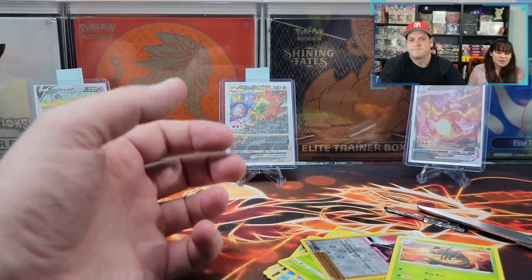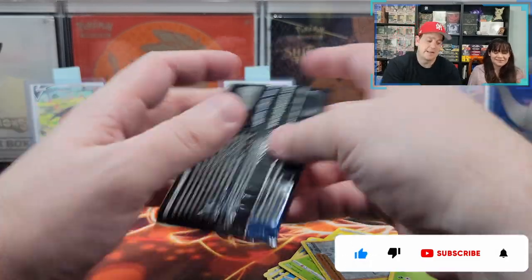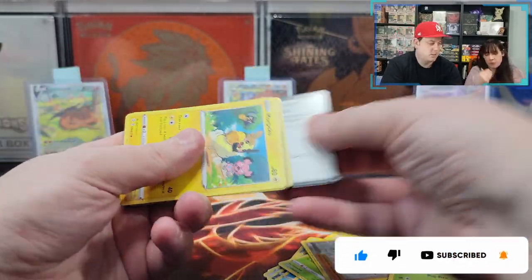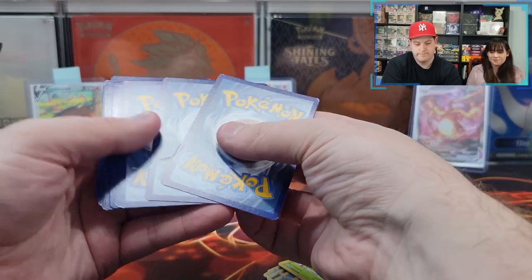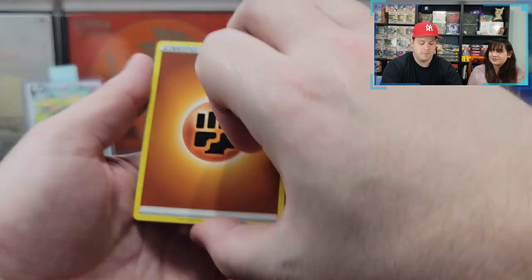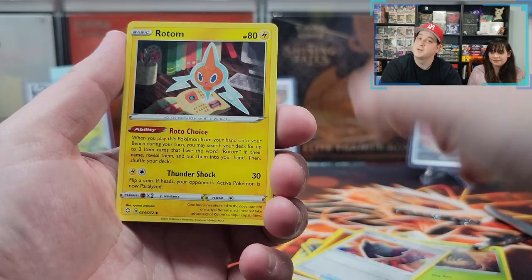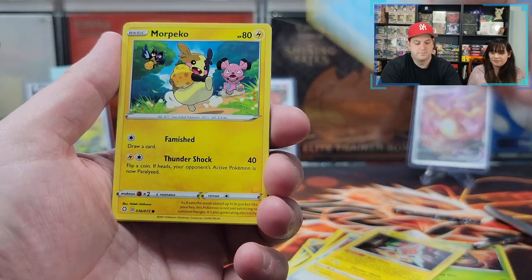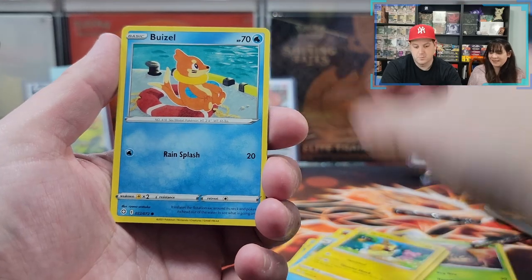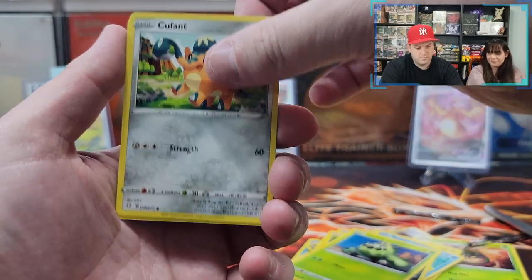That didn't happen — this tin came with five packs, not six. That didn't happen as far as I'm concerned. Okay, well this one will have a shiny. This is the real pack, this is the one we really stopped pulling on. Fighting energy — that one annoyed me. Rusted Shield, Rotom, Floatzel, Pikipek, Pikachu army, and more Pikipeks. Weedle, Cacnea, Qwilfish.